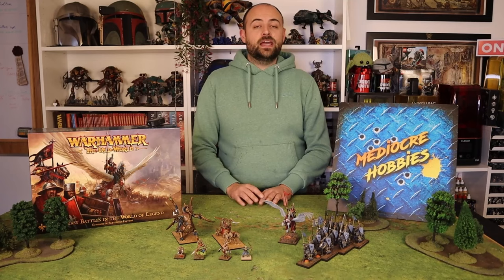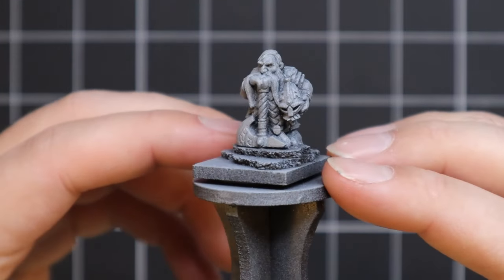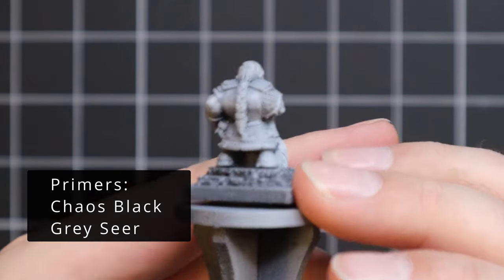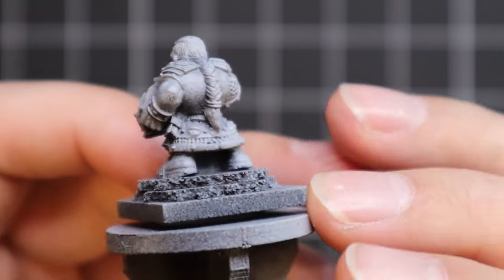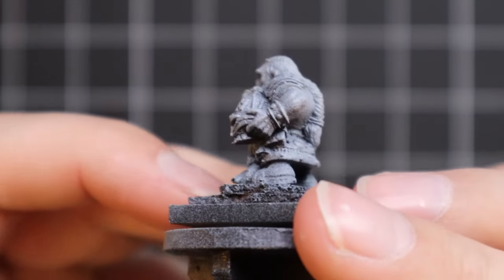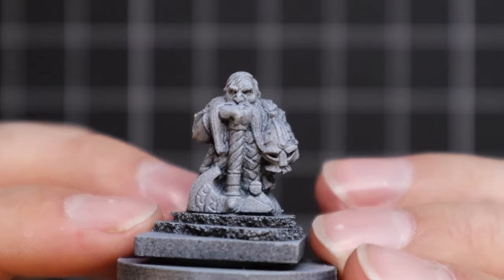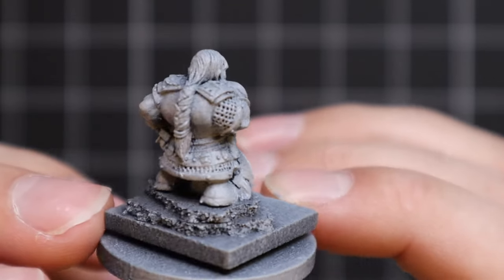Alright guys, without further ado, let's get in there and start painting up a dwarf. This is the Dwarf Lord with great axe. He's an iconic miniature because he's not in a war pose — he's in such a casual pose. Axe blade down, leaning on the little pommel, beard flowing on either side, holding his helmet. It's just one of those models that they brought out — it was so simple, not much to it.